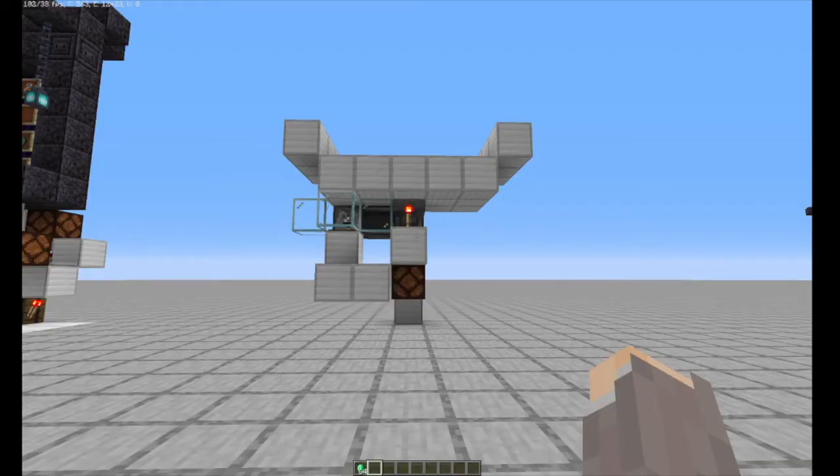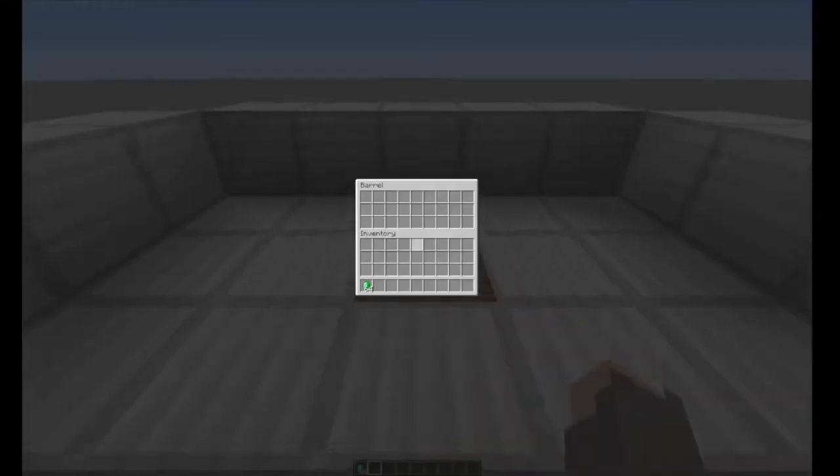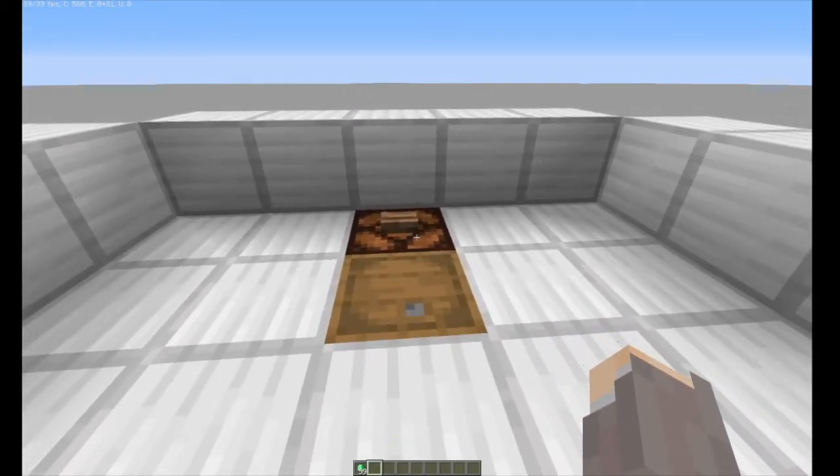This right here is what Tango Tech built on the Hermitcraft server for his game Decked Out, for his players to be able to submit artifact card sets or to bid on auction items. The player will put in their emeralds if they want to bid on an item, or they'll put their four cards from their artifact set in this barrel. Once they click this button, the redstone lamp will stay on, indicating that items have been bid on or submitted as a set of cards.